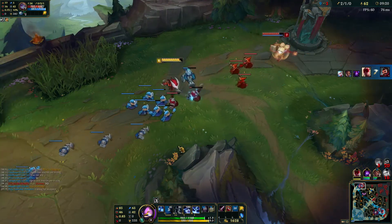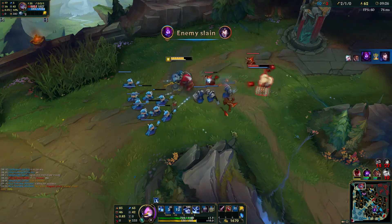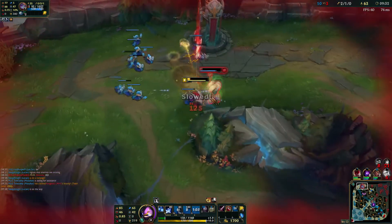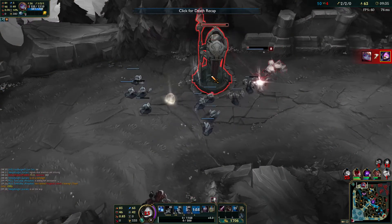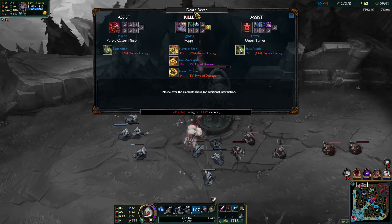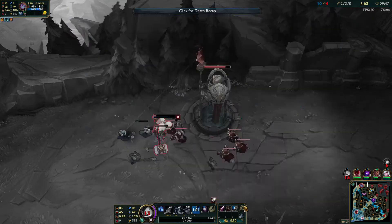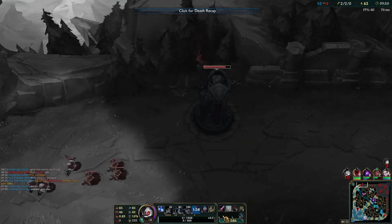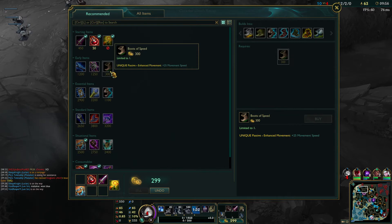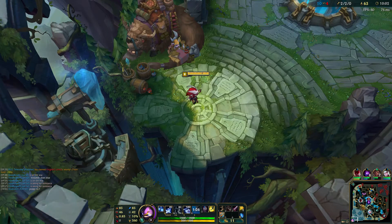This Q actually flies out faster than I thought. Ugh, I'm going to die — I misplayed that so hard. Did she ult me? Hammer Shock, Heroic Charge — I took so much damage from her Q. But we can pick up our Protobelt now. We'll put that on the 4 key because it's pretty offensive and we're going to use it offensively. She was just out of my range but she has no Flash. I completely miscalculated that — that was my bad.